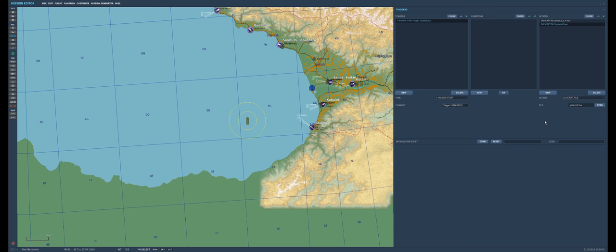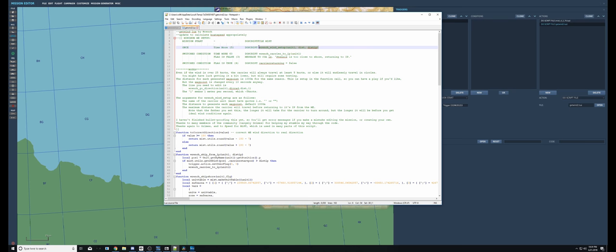That second Do Script File is going to load the getwind Lua file that's inside the demonstration mission. That's all we have to do for the mission start trigger. Now let's take a look at the documentation to see what we need to do next.